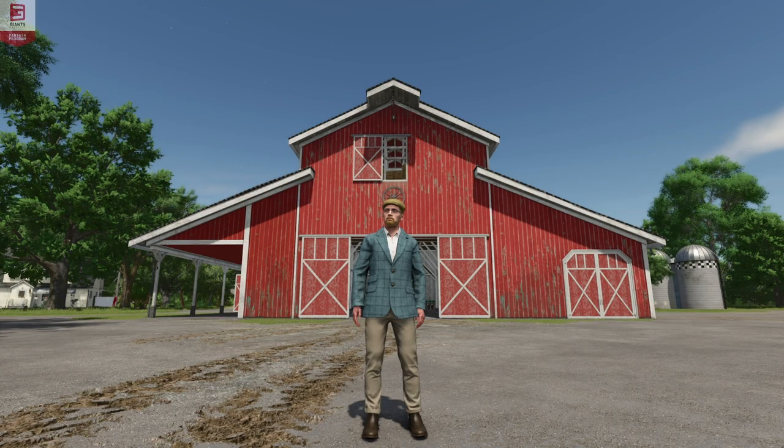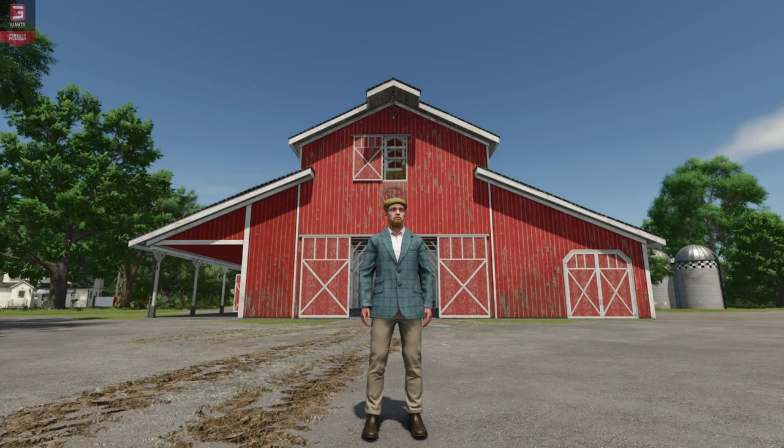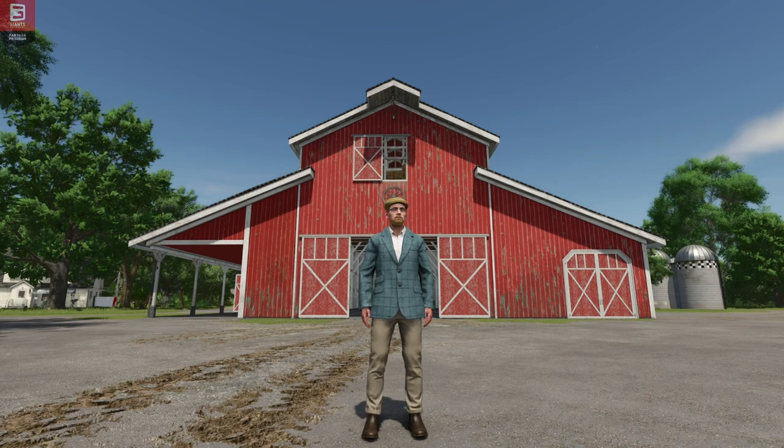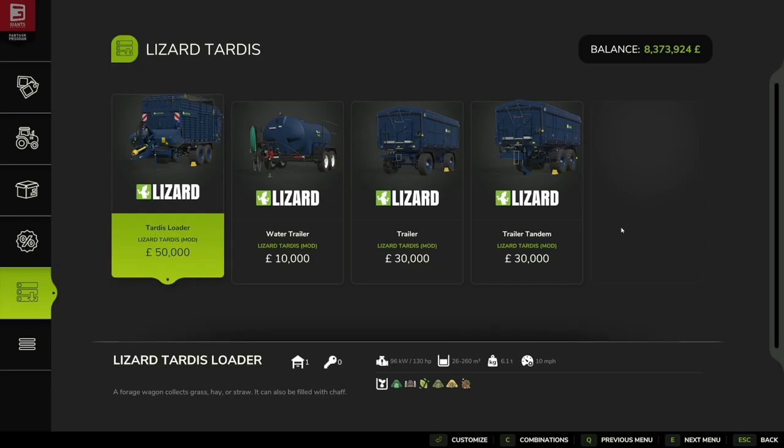Hello and welcome to this first look video. Today we're going to be looking at the Lizard Tardis pack by Omar Tanner. This pack contains four trailers: the Tardis forage wagon, the Tardis water trailer, and two Tardis trailers. In the store you'd find these in their respective categories, but for convenience I've jumped down to installed mods and clicked on the mod to get the whole selection.